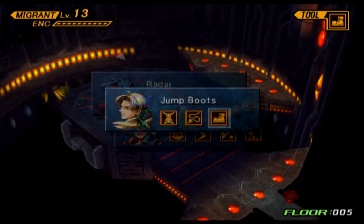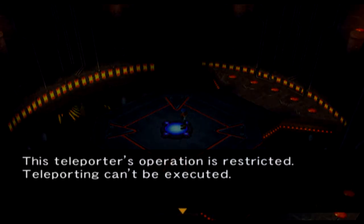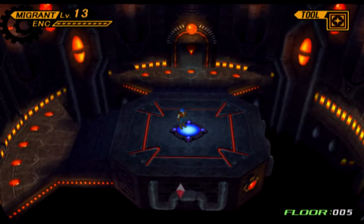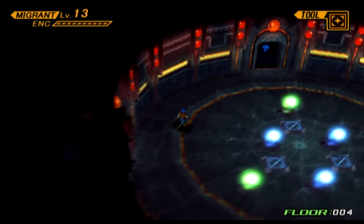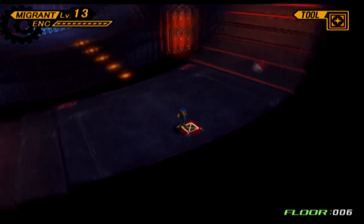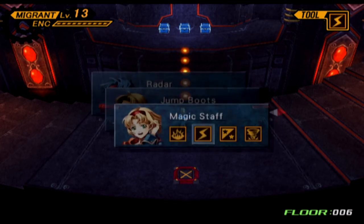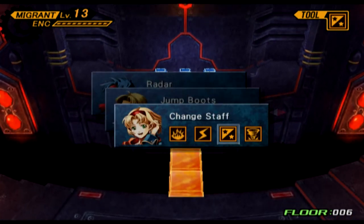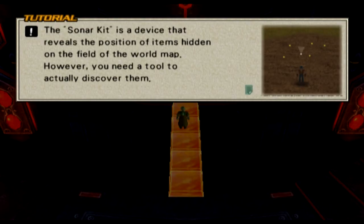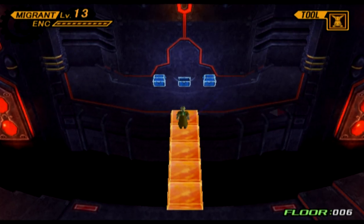I suppose it won't hurt to dismiss battles since I'm overleveled anyway. Sonar Kit? The sonar kit is a device that reveals the position of items hidden on the field of the world map. However, you need a tool to actually discover them. That'll be really handy in the Elu dimension.